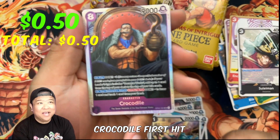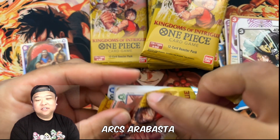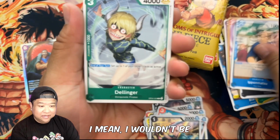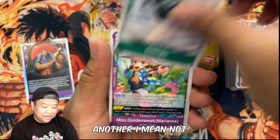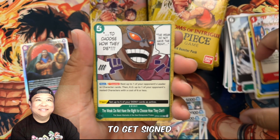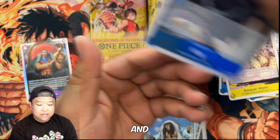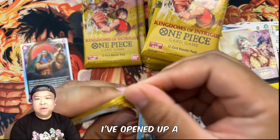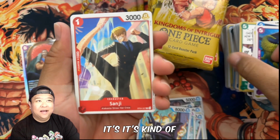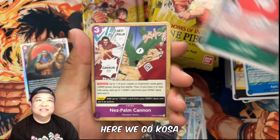Rebecca and a Crocodile — first hit, we are looking cool! Alabasta was my favorite arc out of all the arcs. Hopefully we get a leader today or an SP. A Trafalgar would be pretty cool — the art looks great, it'd be a good card to get signed, just like the Boa card. Out of all the SPs I have, I've got a Newgate one with Whitebeard. I've opened a bunch of One Piece products off camera and some of the hits are pretty cool.